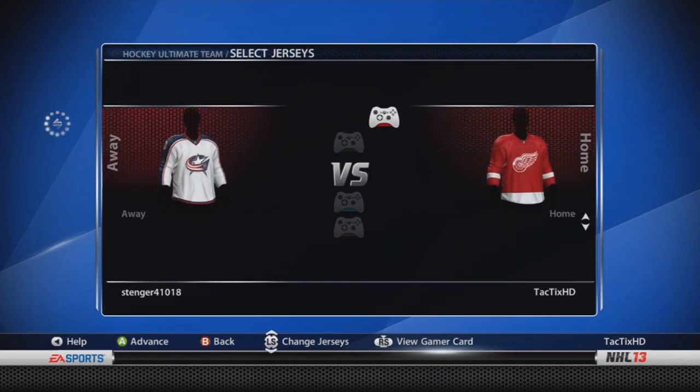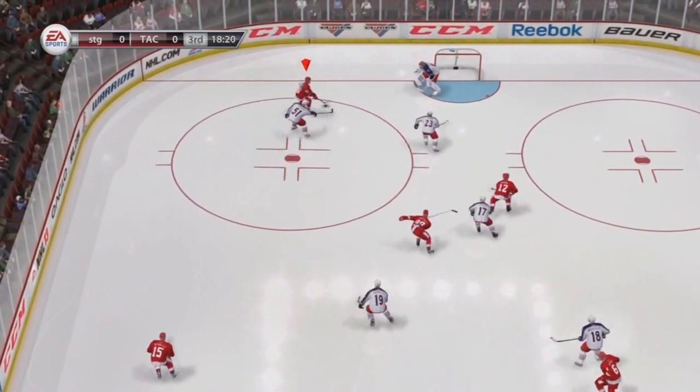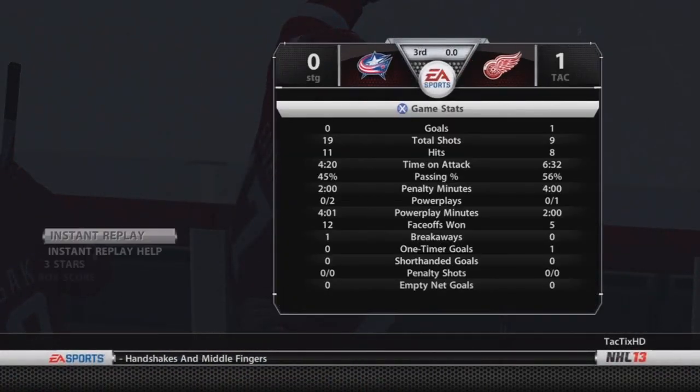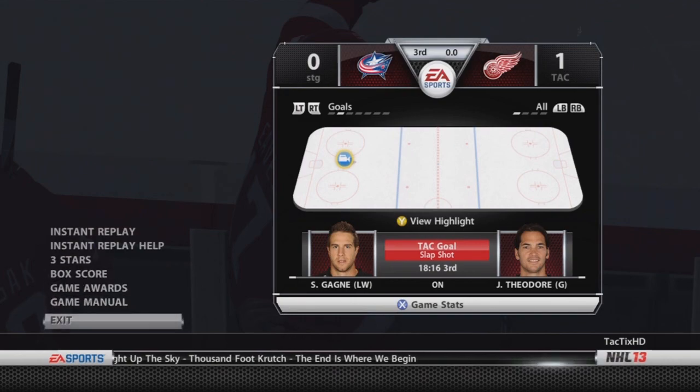I'm trying to get another game here. In this next game it's 0-0 at the beginning of the third period. Got a nice pass out front to Gagne — makes it 1-0, and that's actually how the game ended. Very close, very defensive game, but a good game nonetheless. James Ryman got his first start with a shutout, so that's always great.